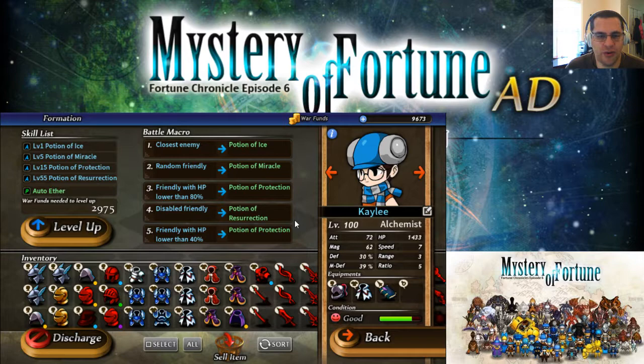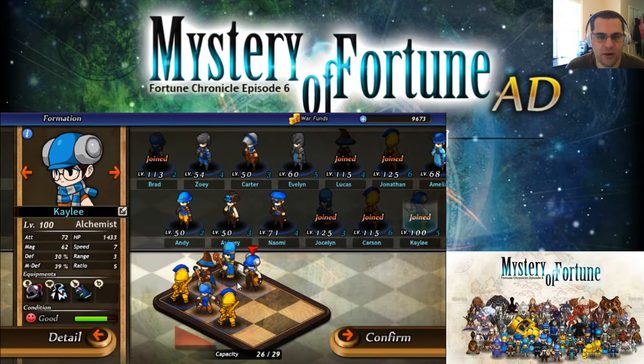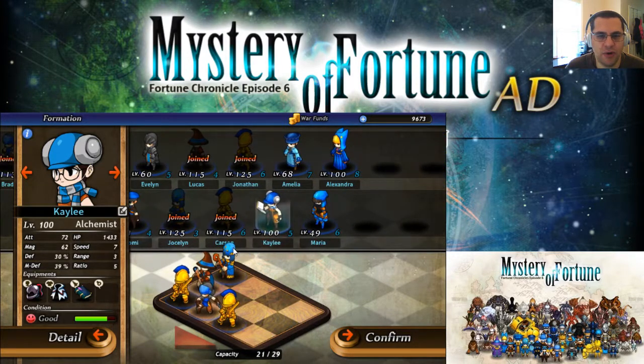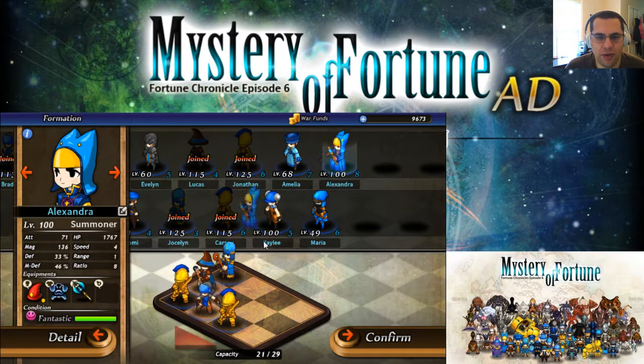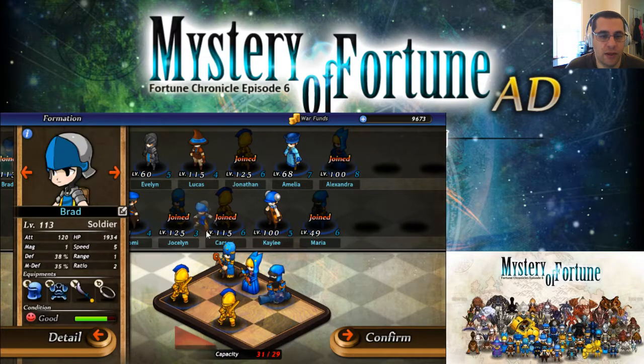I'm actually probably going to ditch her at this point to put my cleric in, even at a lower level. That's the current plan as I just leveled up and have some more space here. I also wanted to get the summoner in instead of the sorcerer. So let me go ahead and drop you in. And if we take you out — still not enough, unless I drop him. I can give it a shot.